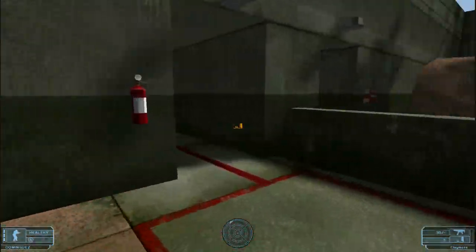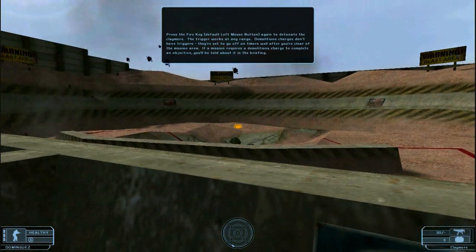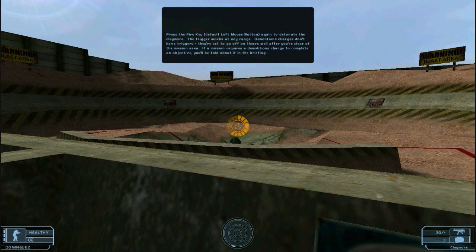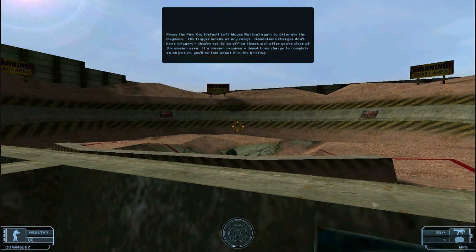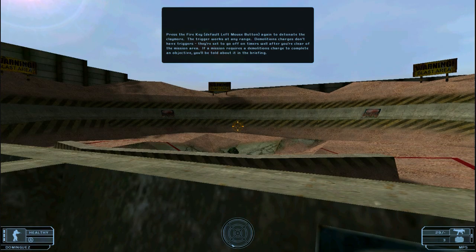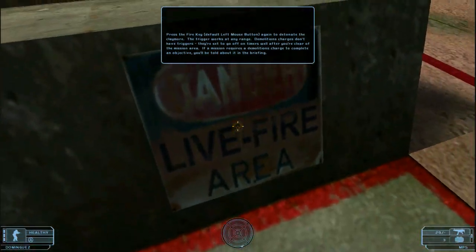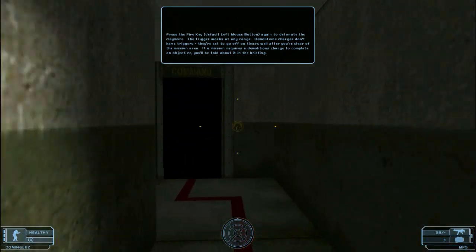Press the fire key again to detonate the claymore — the trigger works at any range. Demolitions charges don't have triggers; they're set to go off on timers well after you're clear of the mission area. If a mission requires a demolitions charge to complete an objective, you'll be told about it in the briefing.